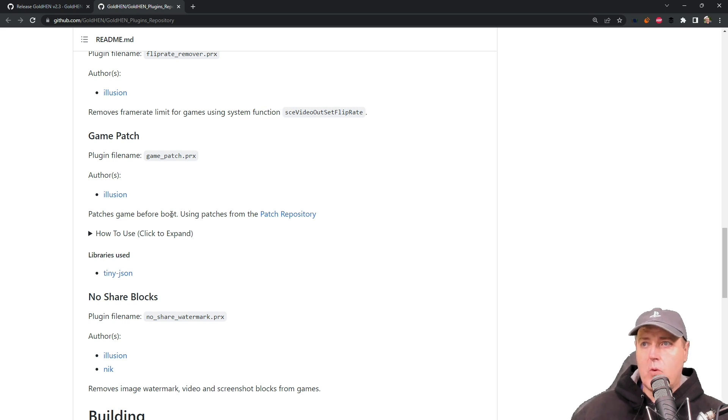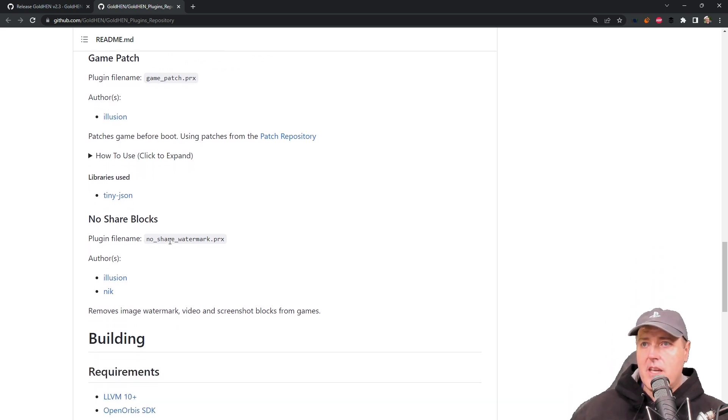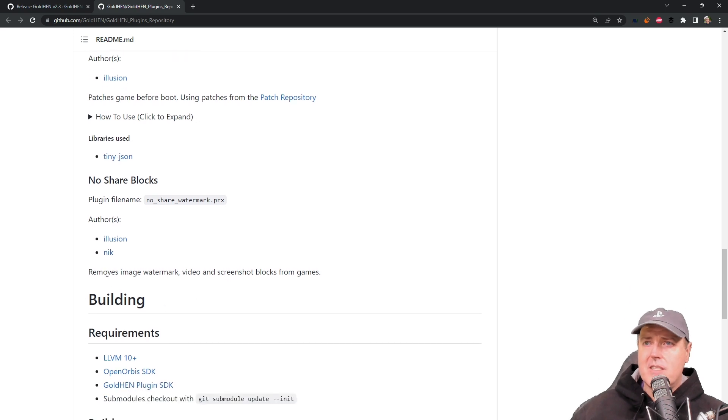There is also the main one, the game patch plugin, which patches games before boot. Illusion, who is the author of this, has a number of different patches for games such as 60 frames per second. This will allow you to apply those patches very easily without having to remodify or create a new fake package file. Then there is the no share watermark plugin, which removes image watermarks, video, and screenshot blocks from different games.